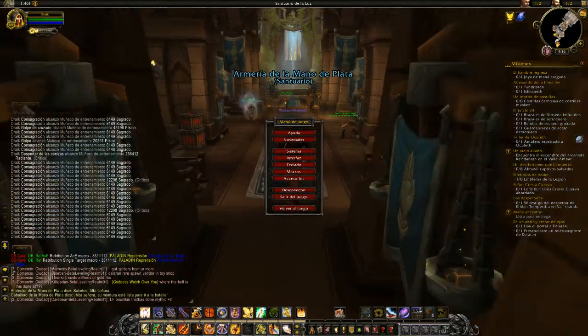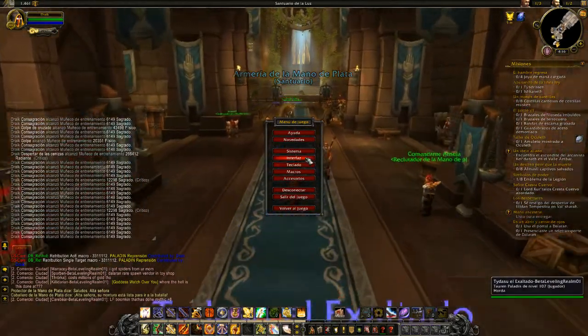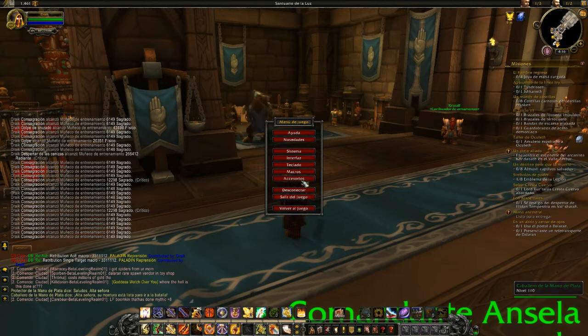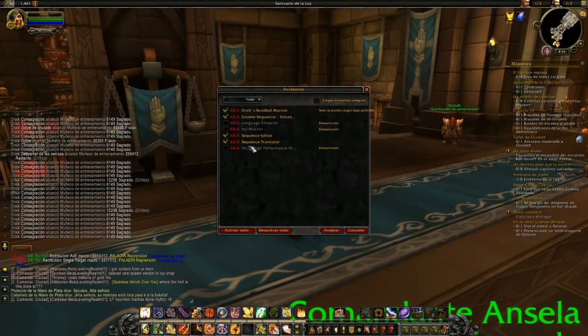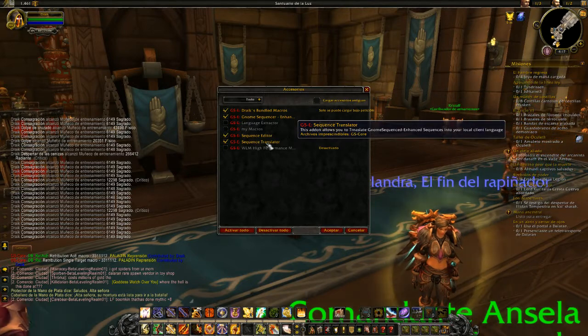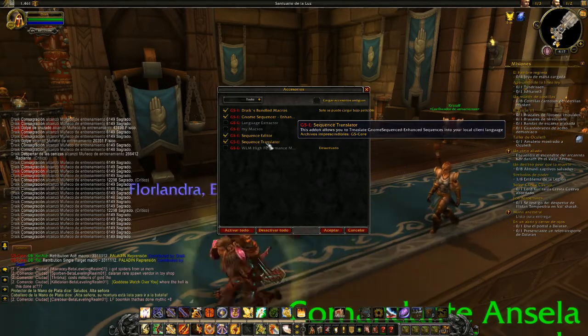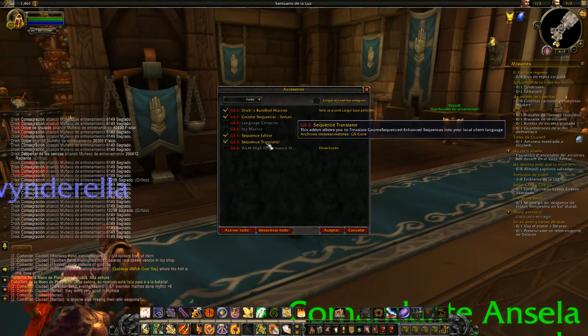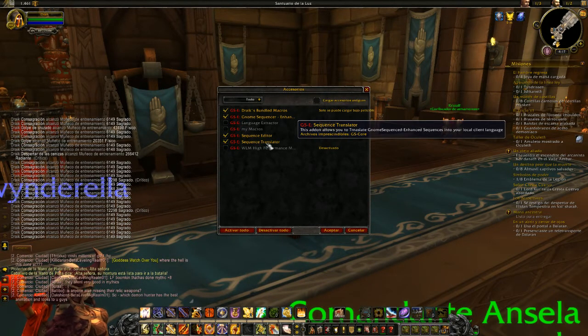But there's a new one we've added in, and it is a separate download from Curse - it's this one here, GSE Sequence Translator. Now, GSE is around about 120k in size, the translator is about 20 meg, so it's a completely separate download. So if you only ever play on one language and that language is American English, you don't need this. You don't have to download it - it's just there for convenience.